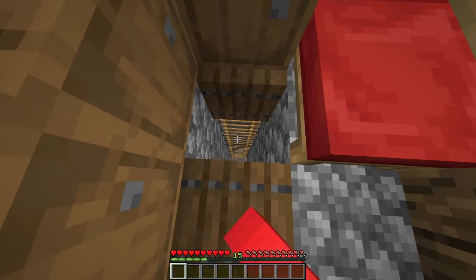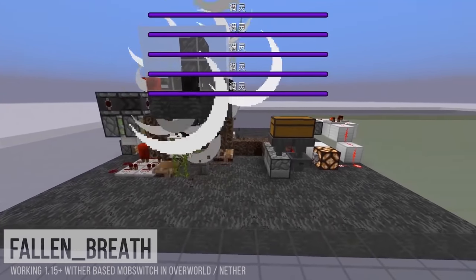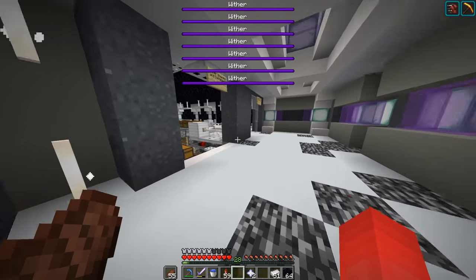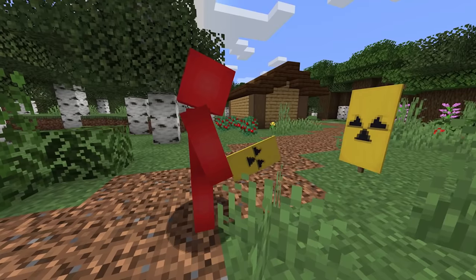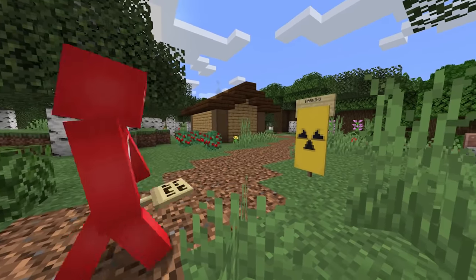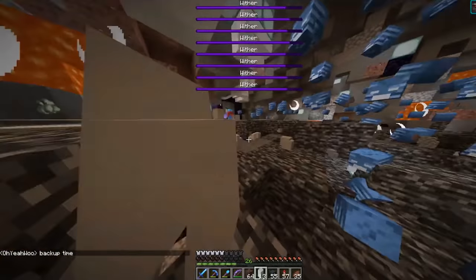Number one: sometimes you've gotta make part of your base off limits. Which makes sense — if you build something as dangerous as a wither mob switch, all it takes is one fool getting a bit too close and the whole operation goes sideways. So to keep them and your world safe, why not put up a couple of these banner warning signs? Because it's always better to prevent an accident than clean up after one.